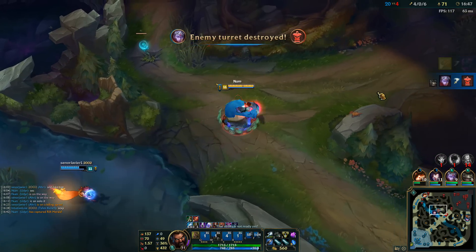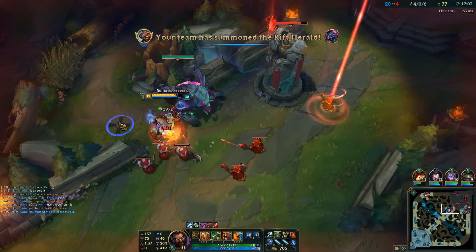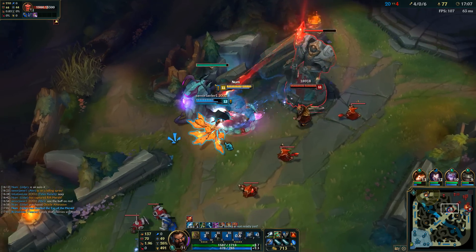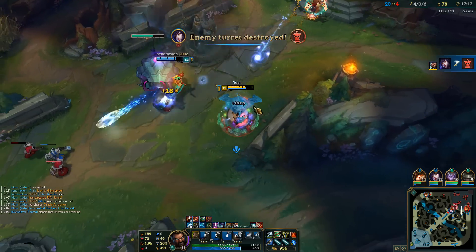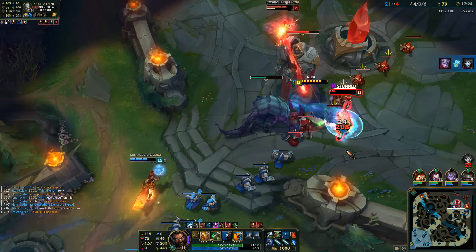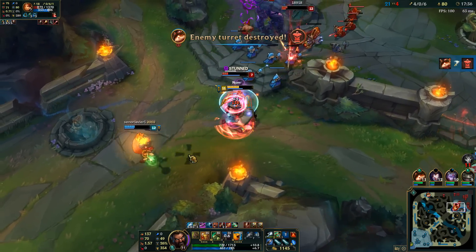Let's use this Rift Herald to push and take out a tower or two. I'll try mid lane since bot lane is already drawing a lot of enemy attention, so we rush mid with Rift Herald. That's the first tower down — two mid, two bot. Try to get the next tower. We got Tryndamere's ult. Meanwhile in top lane, Teemo gets the first tower.